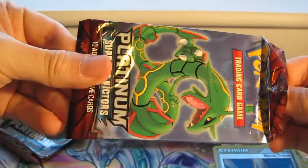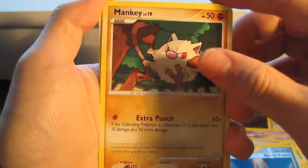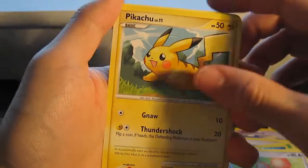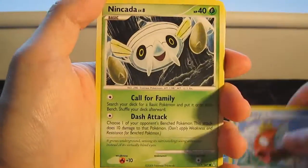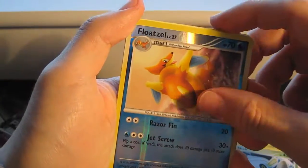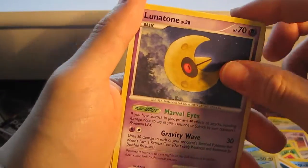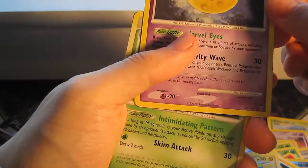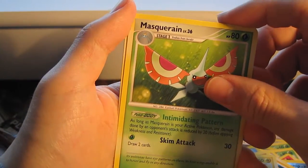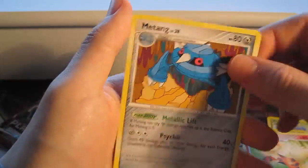Let's see if we can keep on getting good pulls like this. Mankey, Doe Duel, Pikachu, Magikarp, Nakada, Reverse Floatzel, and Lunatone. Yeah, it's non-hollow. Solo rare though. Masquerain — no idea how you say that — Arcanine, and Metang.